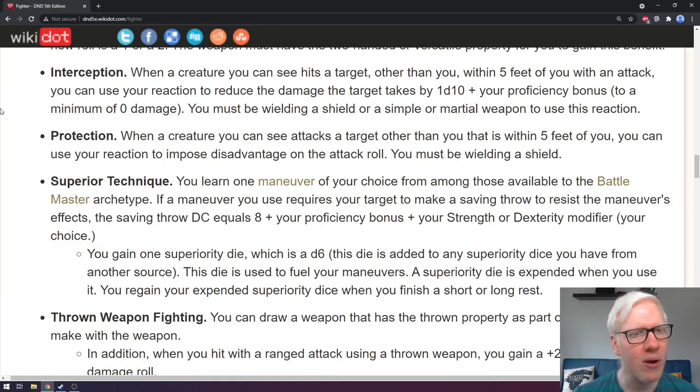Next is interception. When a creature you can see hits a target other than you within five feet of you with an attack, you can use your reaction to reduce the damage the target takes by 1d10 plus your proficiency bonus, to a minimum of zero. You must be wielding a shield or a simple or martial weapon to use this reaction. This is the vision of your fighter as the party's protector — like slamming your weapon or shield in the way to deflect damage. It does consume your reaction, preventing opportunity attacks.